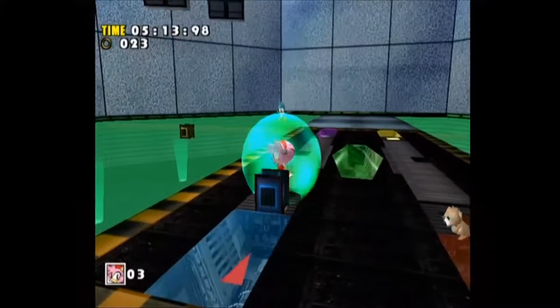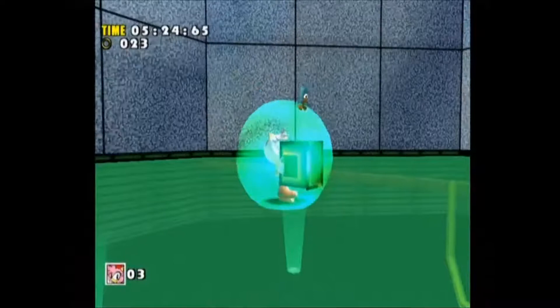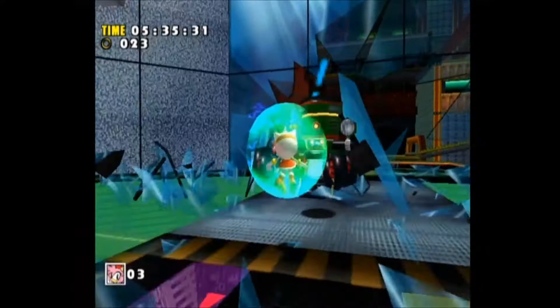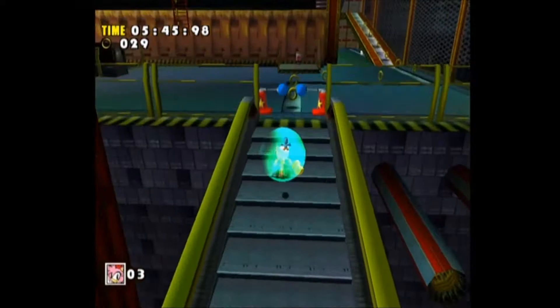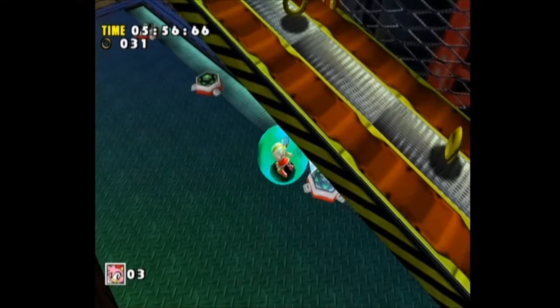These cubes right here — you want to actually put those cubes over where the colored cubes match their corresponding colors on the floor. The cubes will navigate to the slots, and from there you're all good to go. Oh no, it's Zero! I got you, Zero! Take that! Zero's incredibly persistent, I have to give it that.